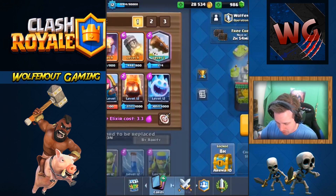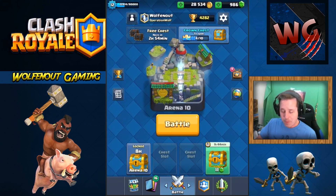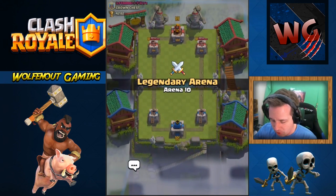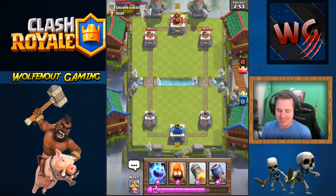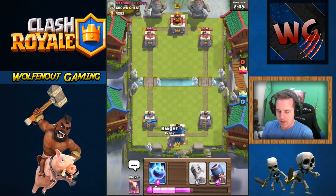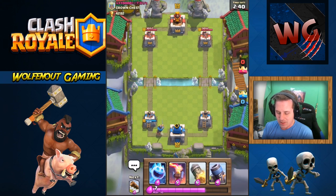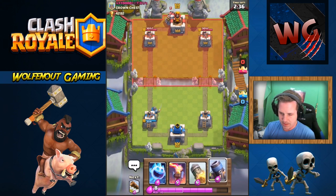I could show the loss — I almost came back but let's move on. You've got to see if I can win again. This is a ladder match, I don't know what's going to happen. The guy who beat me was level 10 with a Graveyard deck. I think this next opponent has a Zap bait deck, which could be a problem.